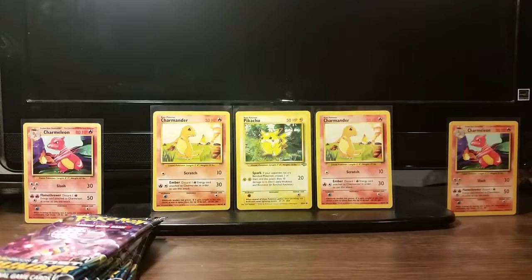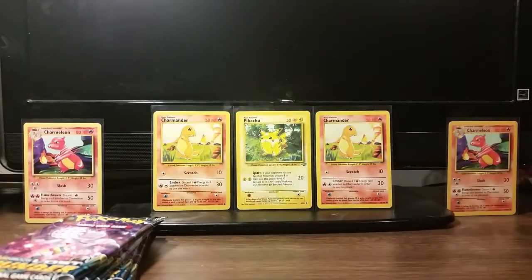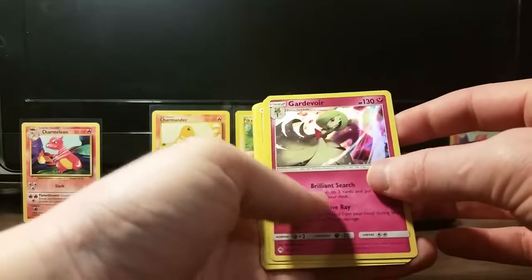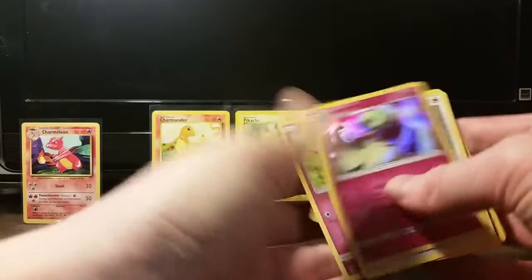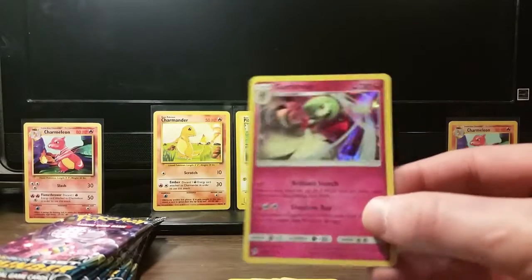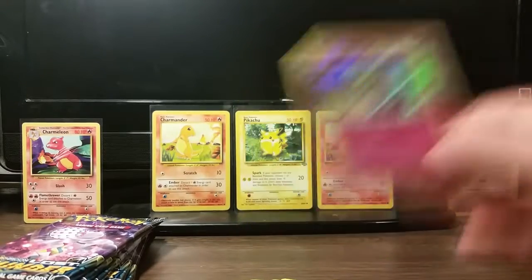Cyndaquil. Give you guys a code. Let's guess the energy here — let's guess Leaf. Went right to the holo. It was Water anyway. That's cool. Gardevoir Holo. Camera's having a hard time. Anyway.